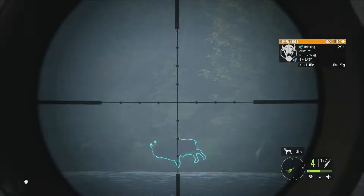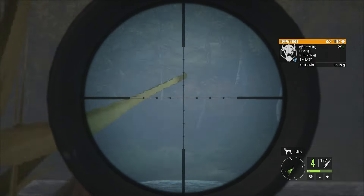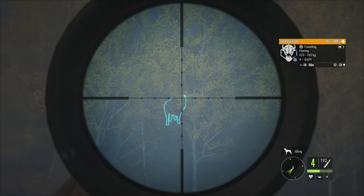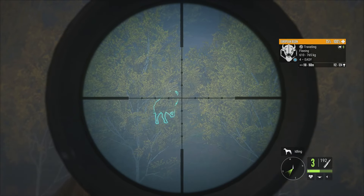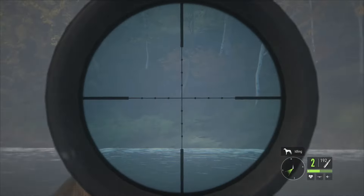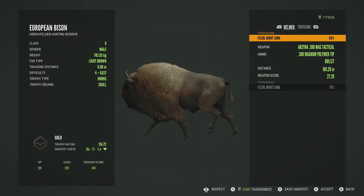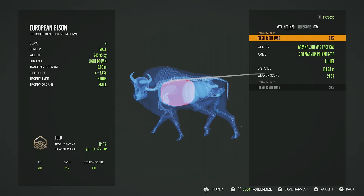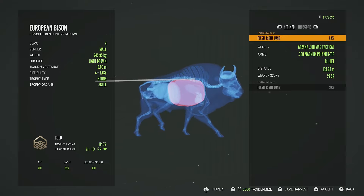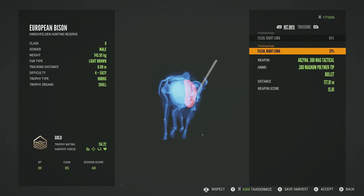We'll take this one first and let them run, see if we can get one as it's trotting. I think we can slide a shot into the lung right there. We'll put a second one in just to be sure. He's dropping really quickly. This one will be a gold at 114.72. The first shot was really high and barely clipped the right lung, and the second shot was a little low but also in the right lung at 177 meters.